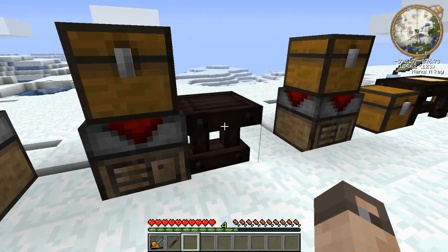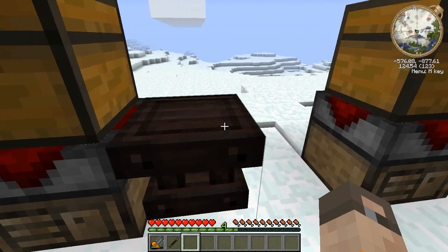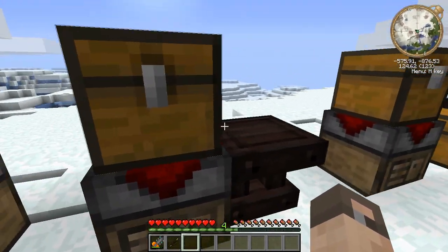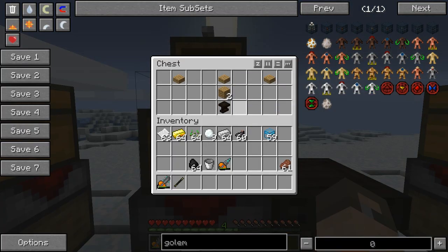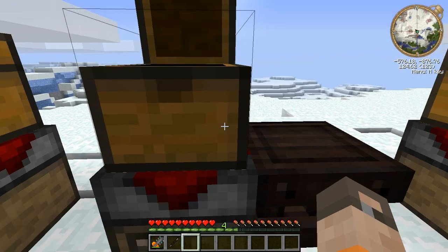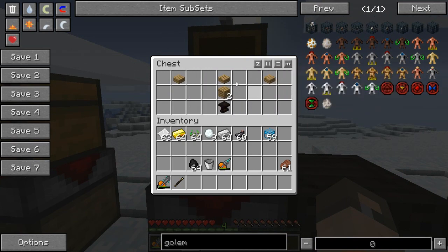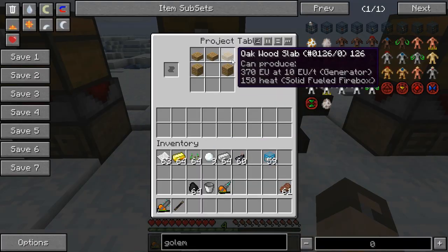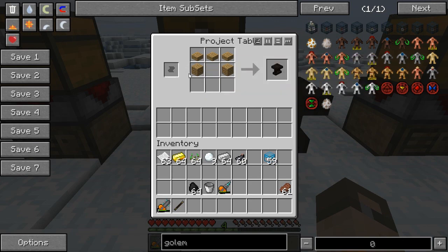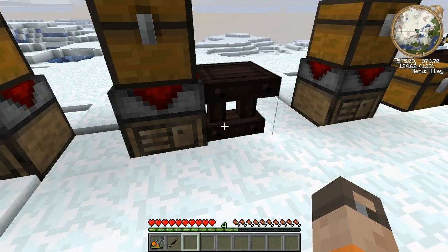The next thing we're going to need is a table. This is very important later on and it looks really nice - it has a darker texture of brown than the other wood blocks in Minecraft or Feed the Beast. What you need is two wooden planks and three oak slabs. You put oak planks on the sides and wood slabs over the top. It can be any type of wood - I just chose oak because it's the simplest.